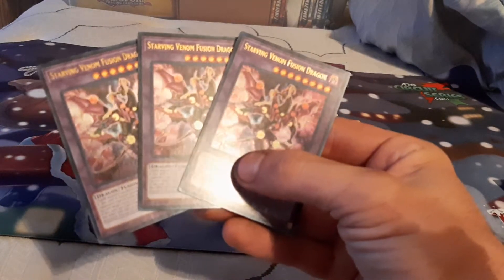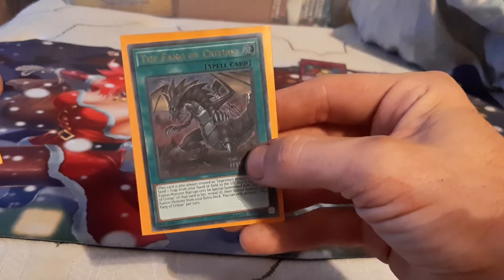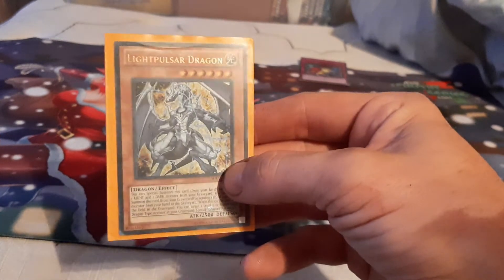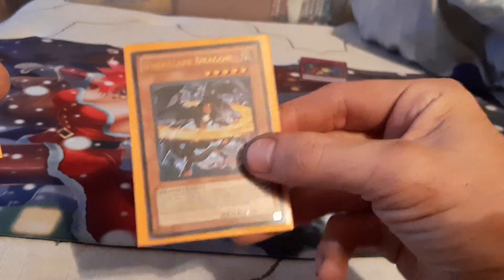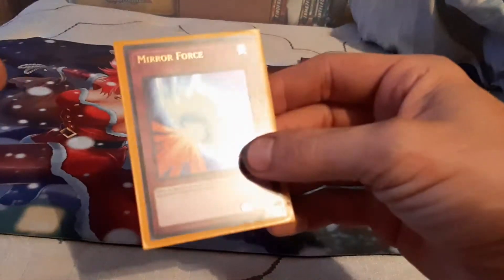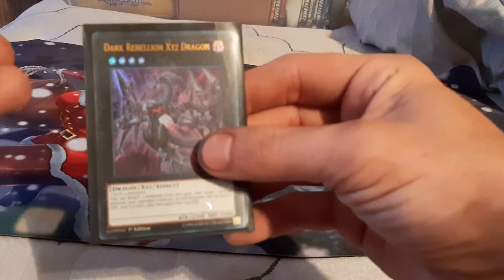We've got three Starving Venom Fusion Dragons — all the same rarity, I want to say they're from the same set. We've got our Ultra Rare Thing of Critias. We've got one of our multiple Light Pulsar Dragons — a little basic, you can't really tell the hollow unless you're really into the light. Another Thing of Critias. Then we have its counterpart — the Dark Flare Dragon. Very awesome looking card. The dragons were always sick. We've got another Light Pulsar Dragon. We've got a beautiful Ultra Mirror Force. Another Dark Rebellion Ixige Dragon.